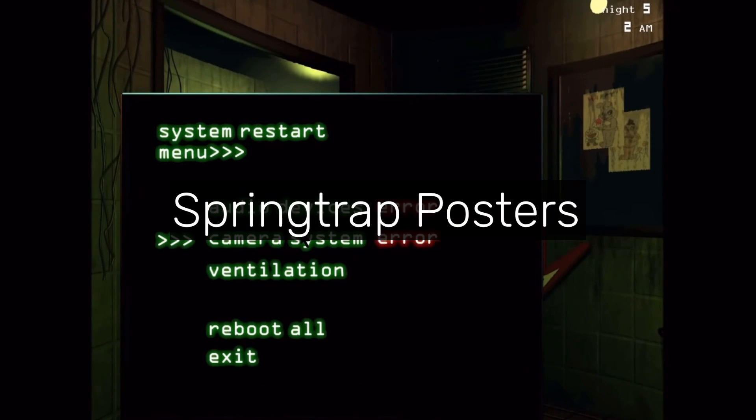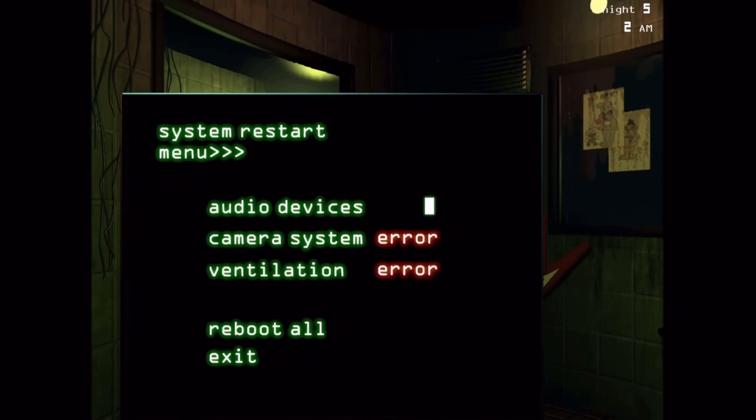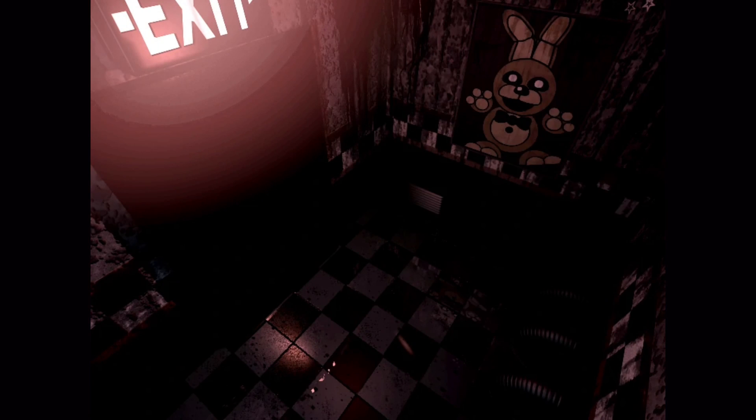"Springtrap Posters" refers to how some posters in Fazbear's Fright from FNAF 3 will change to feature Springtrap.